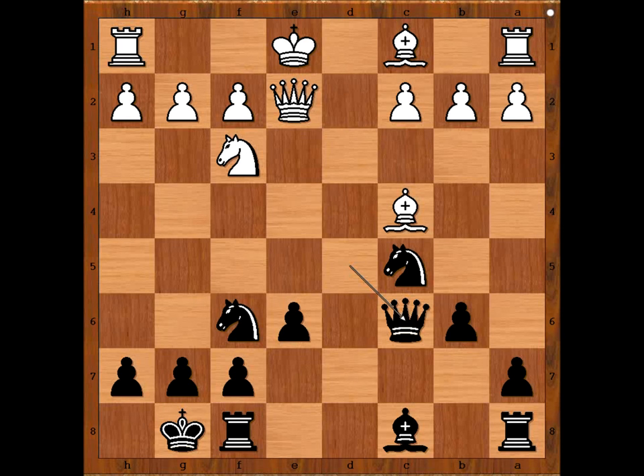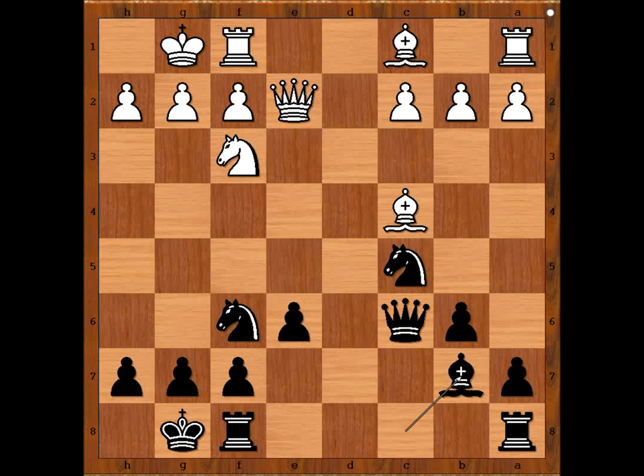Dina Belenkaya. Dina Belenkaya castled kingside. Bishop to B7 — if the knight moves, queen takes pawn on G2. Rook to D1, A6. The player with black pieces is quite pleased with her opening. Her name is... Dina Belenkaya? No! Dina Belenkaya is the player with white pieces. This is Alina Kashlinskaya.